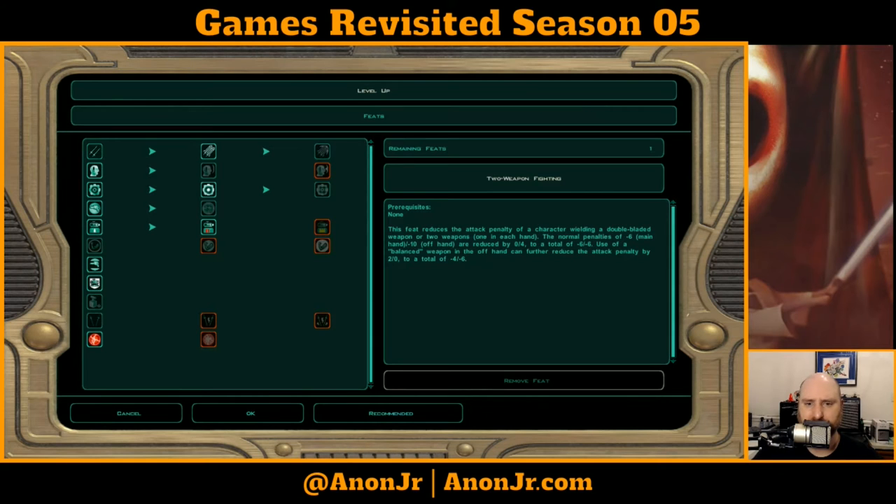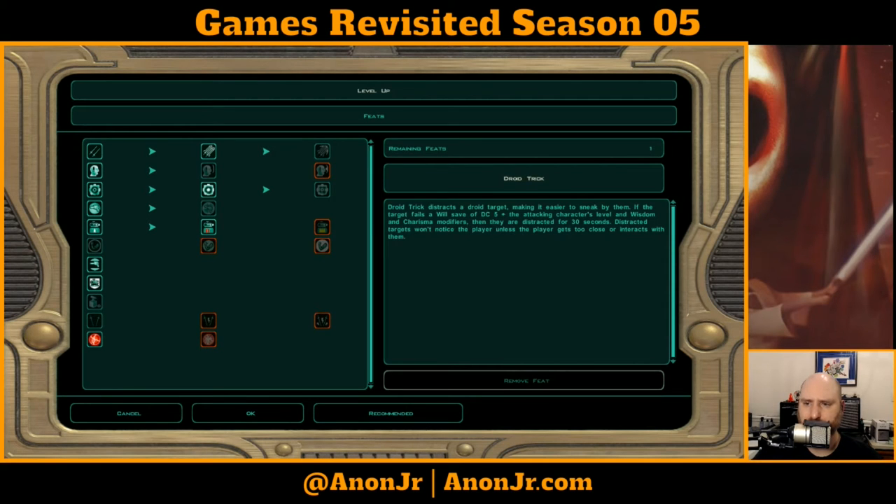He's already got weapons focus through the upgrade. Droid Trick: distracts a droid target, making it easier to sneak by them. If the target fails a Will save of DC 5 plus the attacking character's level, wisdom, and charisma modifiers, they are distracted for 30 seconds. Since his wisdom and charisma are ten that's just five — but now that his intelligence is up to 18 I might start putting ability points into wisdom to take advantage of this.